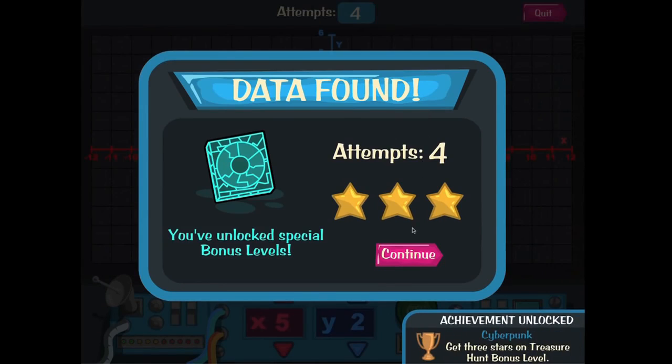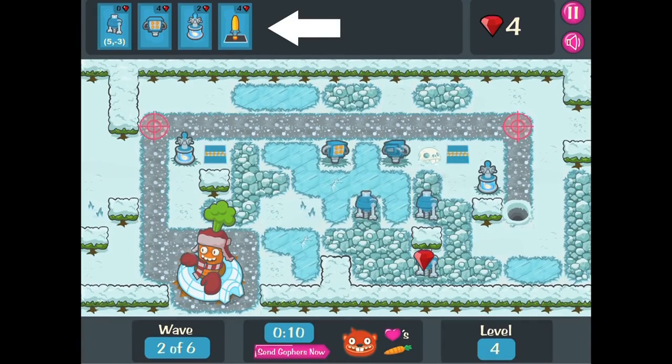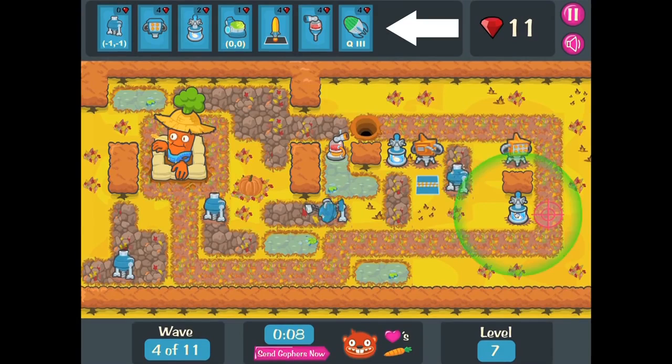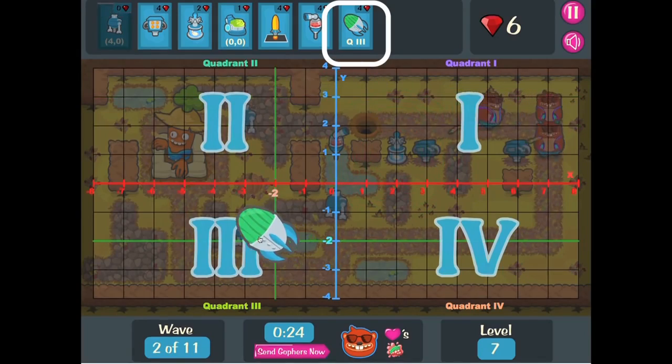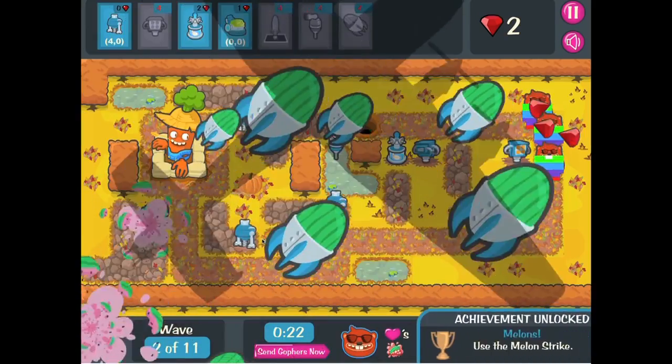As the levels progress, the number and variety of feeding options increases, requiring players to use the coordinate grid in different ways. For example, the melon strike must be dropped in a specific quadrant.